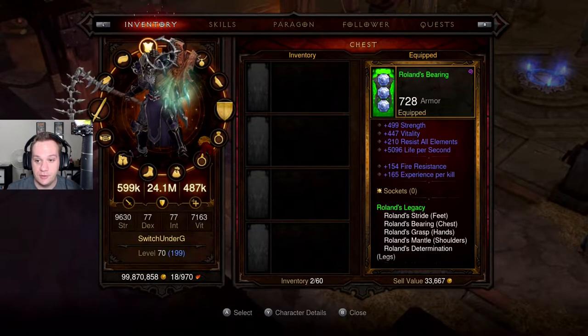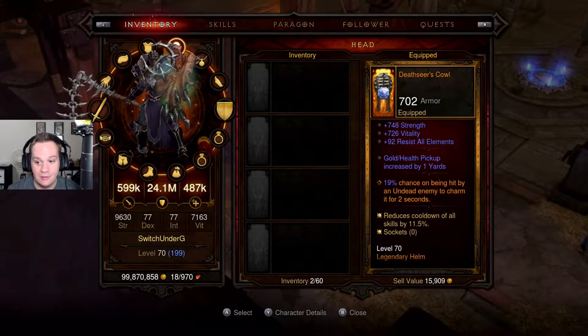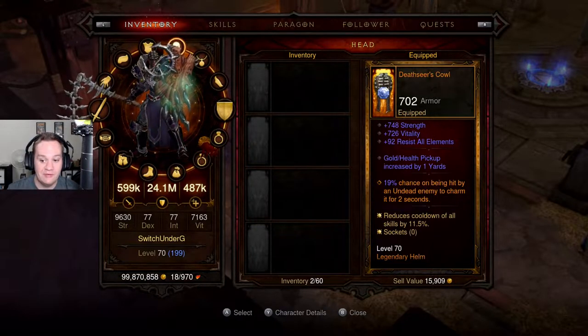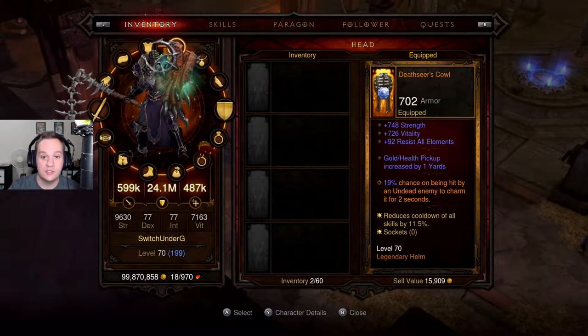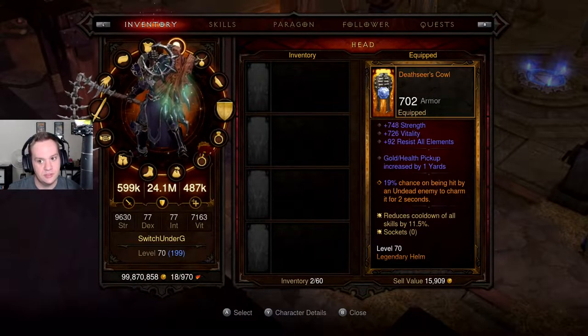Things that have changed since we did our GR 37 is we got this new helm called the Death Seers Cal. It basically upgraded everything and has the cooldown reduction as well as the 19% chance on being hit by an undead enemy to charm it for 2 seconds, which is interesting.